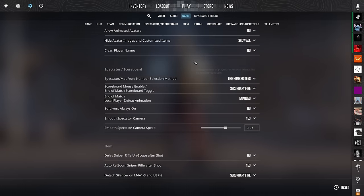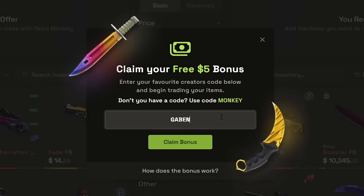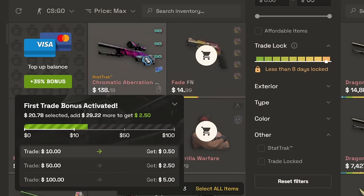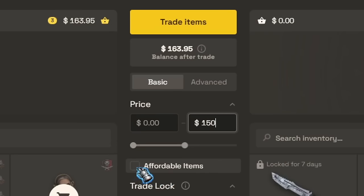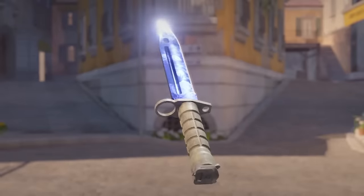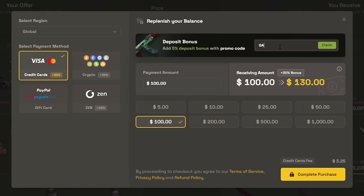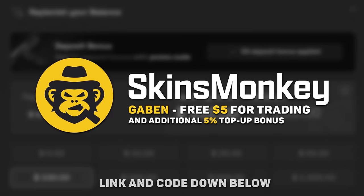And while you have time, check out Skins Monkey. Use code Gaben and get up to a $5 bonus. Select a few of your current skins, pick a new one in the same price range, and exchange your old and ugly CSGO items for something new and shiny from Counter Strike 2. Use code Gaben and buy skins much cheaper with a 30 plus 5% top-up bonus.